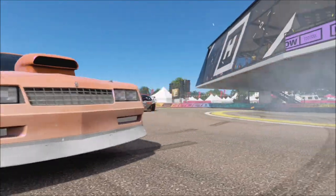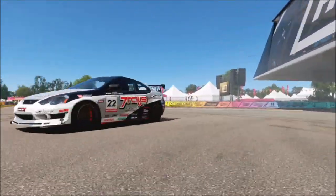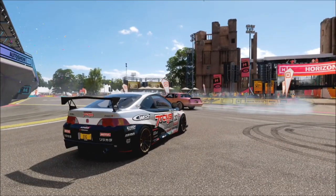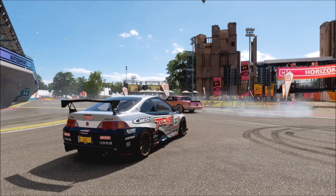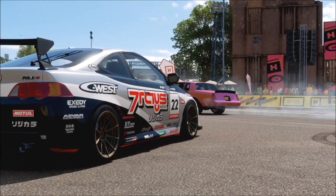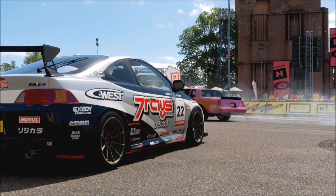So as soon as you've lined up your shot, all you want to do is take the photo. Providing that both cars are in the photo frame, that is the challenge complete, and it will pop up with one tick box just saying that you've taken a photo with your car and another AI Drivatar or online player. Simple as that.